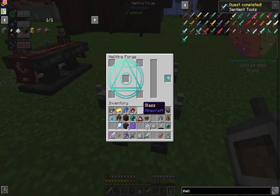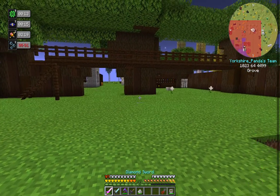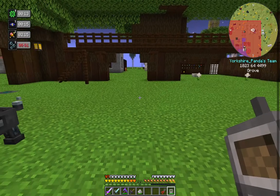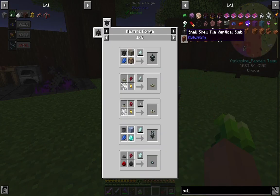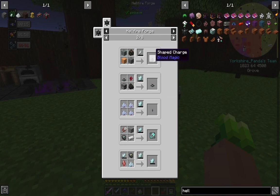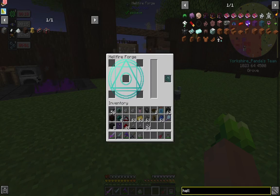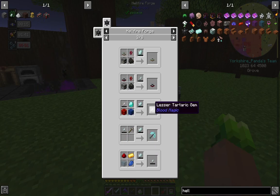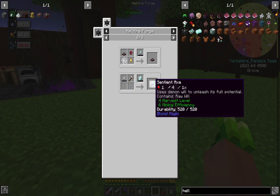Now we can make one more tartaric gem, go around killing things with the sentient sword, and fill up those gems — which will make it a lot easier to make more things with the hellfire forge. It can make the crystallizer, the crucible, shaped charges, the sanguine reverter, and we need to upgrade our tartaric gems to hold more will. Sentient pickaxe, sentient sword, sentient daggers — quite a lot of things.